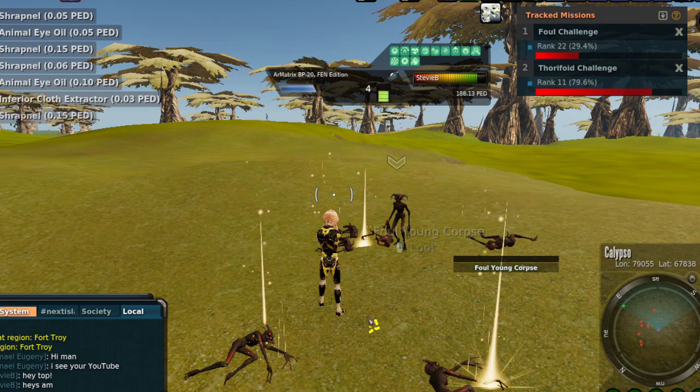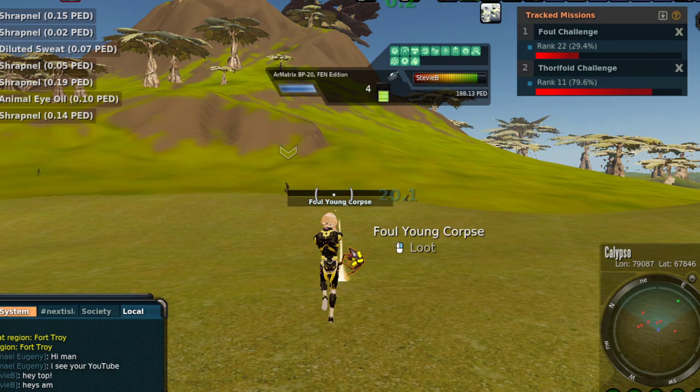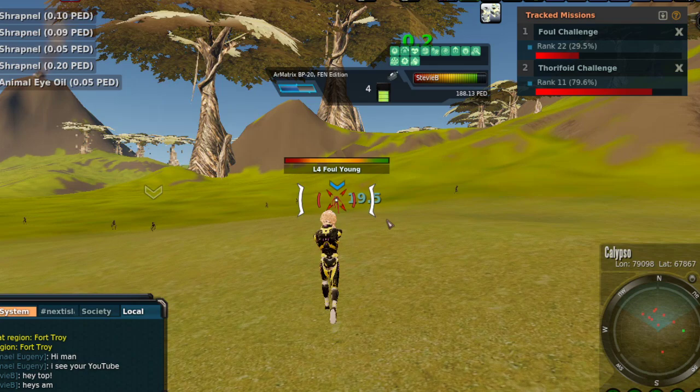Somehow, when they did the last update last Tuesday, something happened. Essentially, if you have ammunition on you and then run out of universal ammo and it starts consuming the regular ammo, and then you go convert your shrapnel — whenever you do the shrapnel conversion, it sticks the shot counter. And I didn't realize this until about two hours ago.